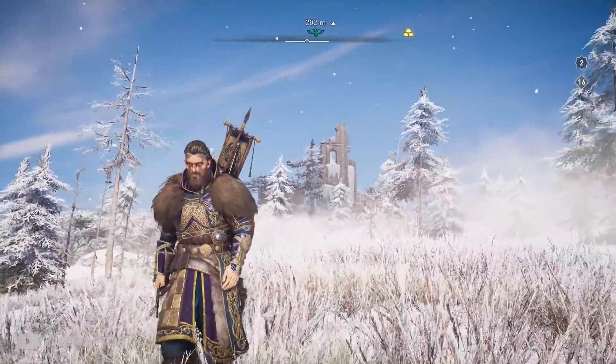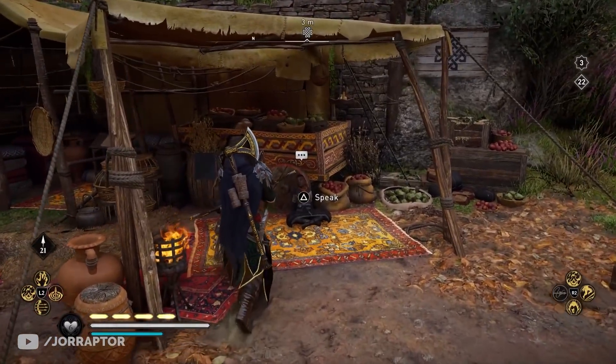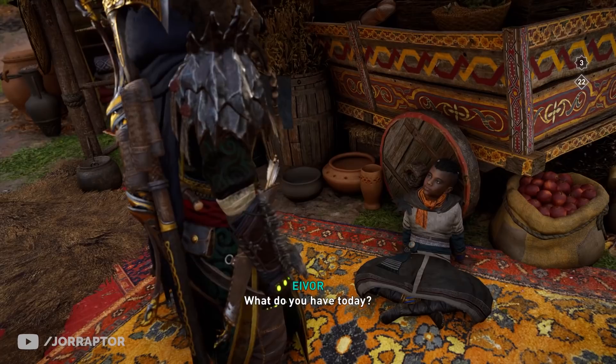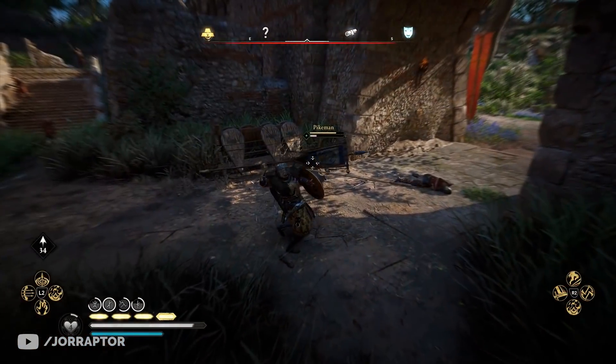Ubisoft released a new armor set, weapon, mount and other items, and we also after a week of being broken got a new Reda refresh that is still okay — it does have one new shield — so a ton to go over.